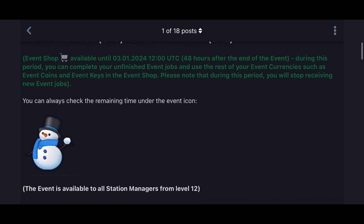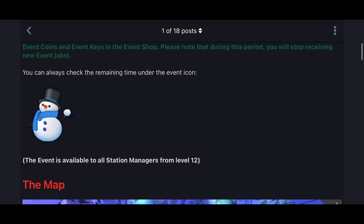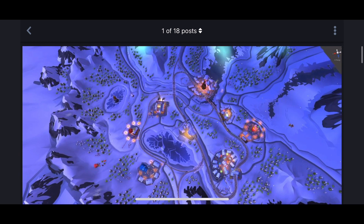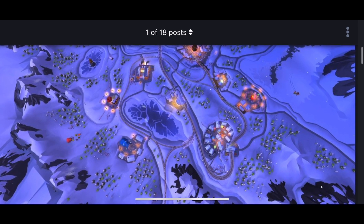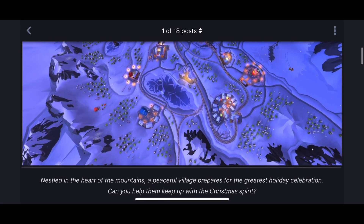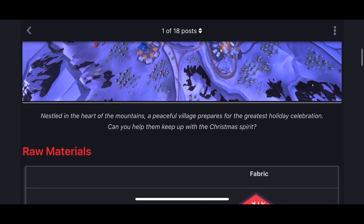It's Christmas time! As usual, this will be a long event. The event is only available for station managers from level 12 onwards. There's an interesting map with a very beautiful scenery — a very quiet village, all preparing to make those event Christmas items. Really very beautiful scene; you can imagine the ice cold weather and the lights that really light up at night.